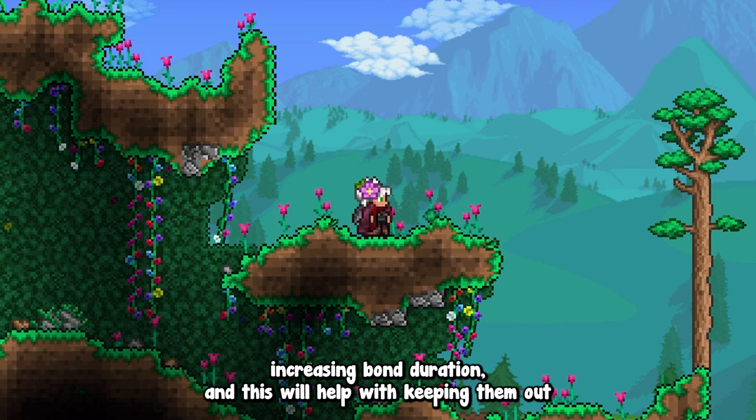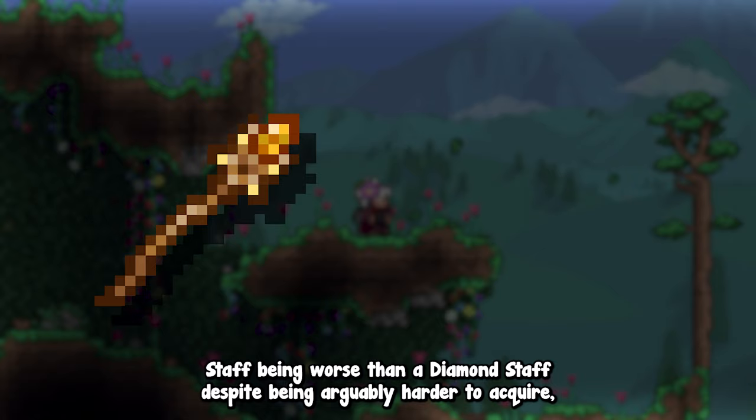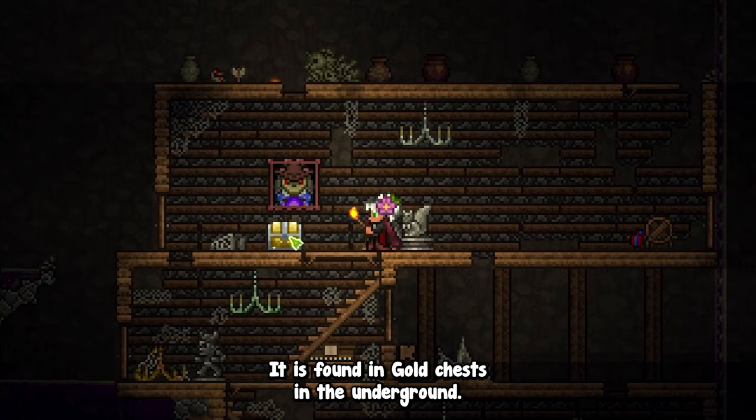At this point in the game, the player has little to no gear increasing bond duration, and this will help with keeping bonds out so it's possible to start experimenting with the mechanics of the class. The Ember Scepter also gives the player some health on release. I've always been confused at the Mage class Ember Staff being worse than a Diamond Staff despite being arguably harder to acquire, and I think this is a good trade-off for making this weapon a little more unique without increasing its damage.